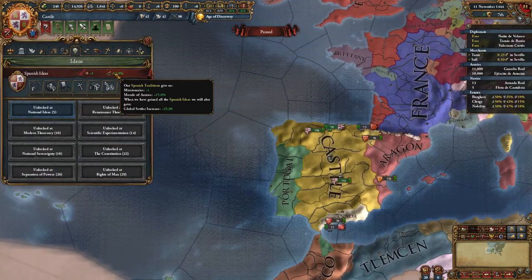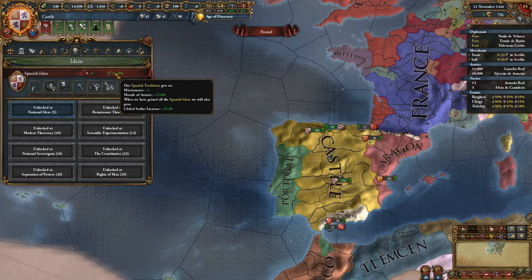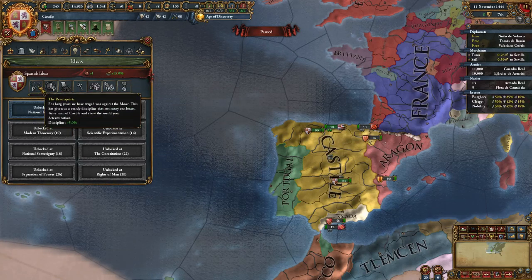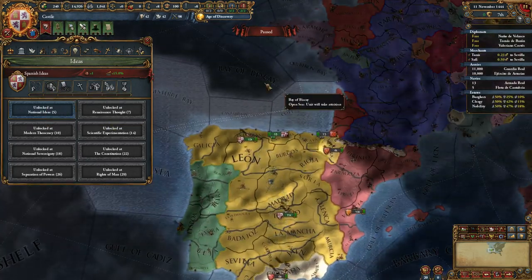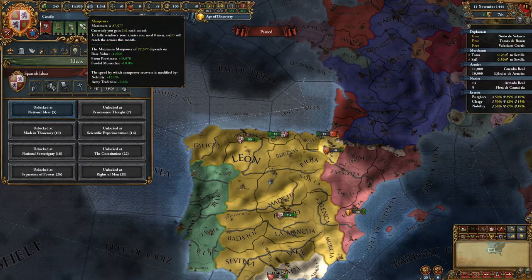Your ideas are pretty good. You start out with 15% morale, which is huge — it's almost the same as France's Elan, but they have 5% more. It's one of the better morale ideas, and you start with it, which means if you really want to, you can snag the 5% discipline from the Reconquista and beat up France before they hit Elan, because you'll have better morale and less troops, but you can easily overcome that with better morale and discipline.